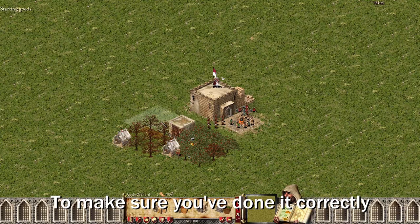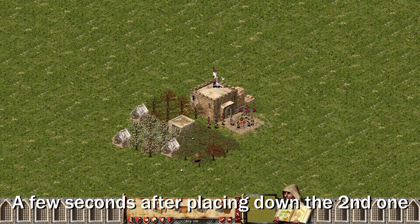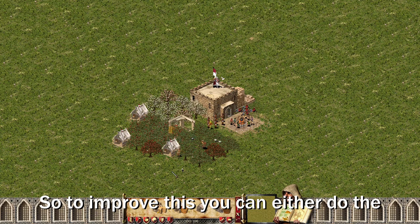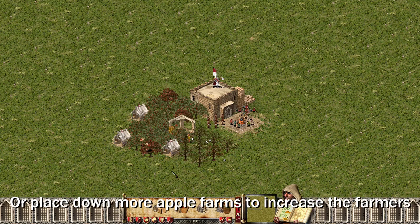To make sure you've done it correctly, you can place down a third apple farm a few seconds after placing down the second one. Now your farmers should have no downtime, so to improve this you can either do the infinite farmer glitch, or place down more apple farms to increase the farmers.